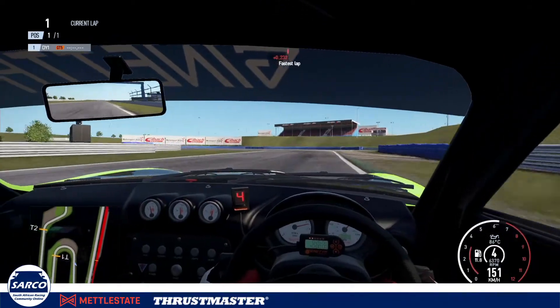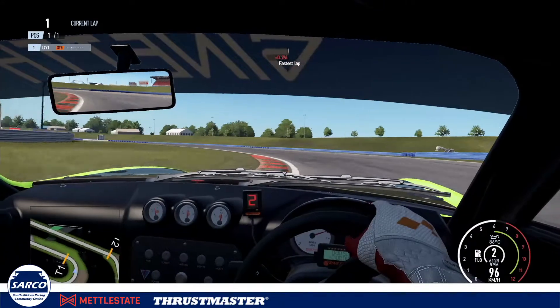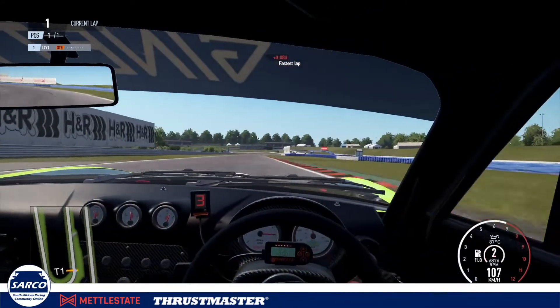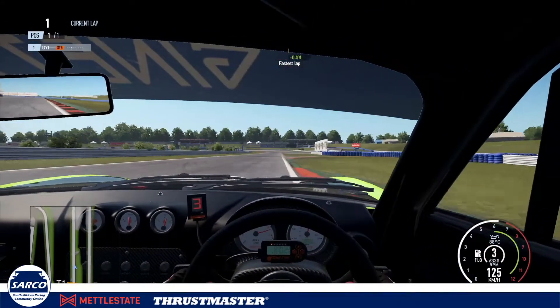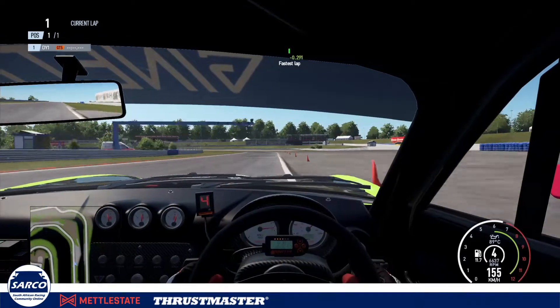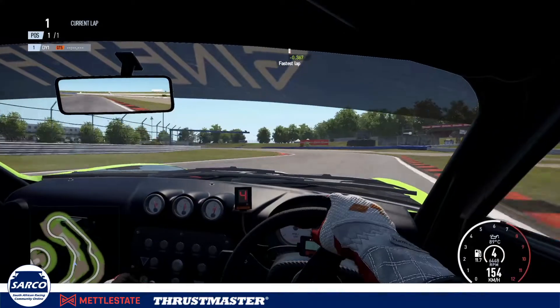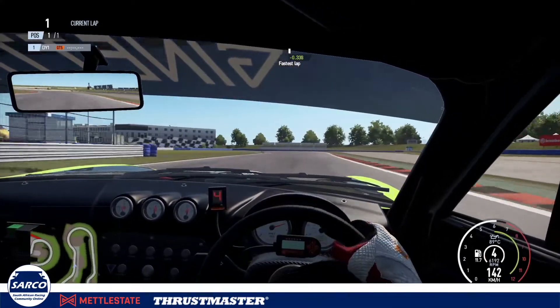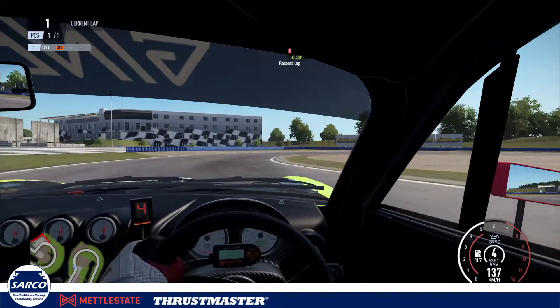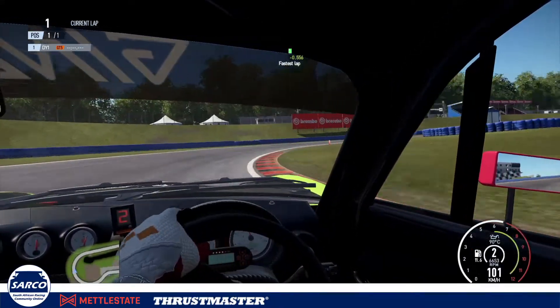Waiting for the 100-meter mark, brake down into second — once you hit that curb, straight back on the power. You can see how the nose of the car wanted to tighten up but I kept it going, keeping that throttle on. Now we're looking for the third-last cone, rolling out, gear down into fourth, straight back on the power, braking in a straight line down to second gear.